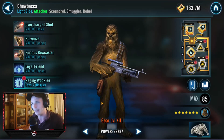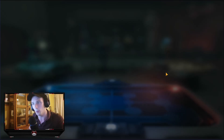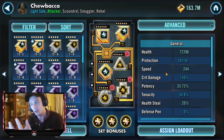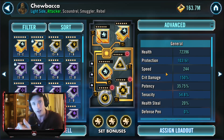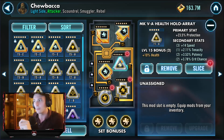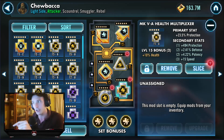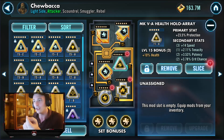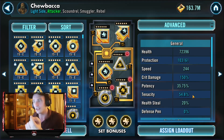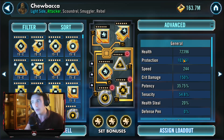The last character to look at is Chewbacca. I mod him a little differently to normal — normally I like him offensive, or in counters against GAS people usually mod him for tenacity. But in this particular scenario I mod him for a lot of health and a lot of protection. We've got protection primary on the arrow, triangle, cross, and circle. These don't really need to be 6E because you only gain half a percent more. You just want a little bit of speed on him — nothing crazy. He's at 244 speed, 100,000 protection, 72,000 health. The reason is that it's imperative your Chewbacca does not die when Supreme Leader Kylo Ren uses his ultimate.